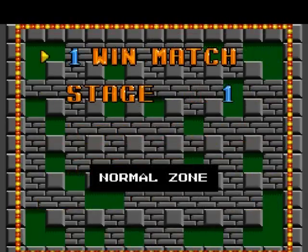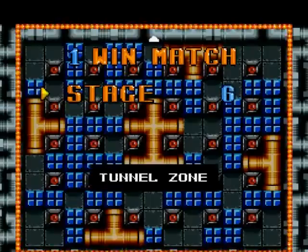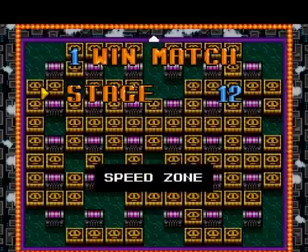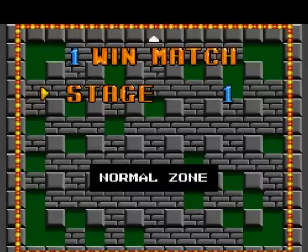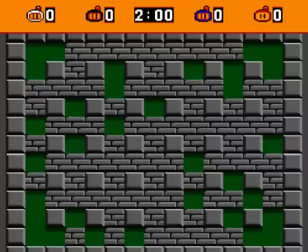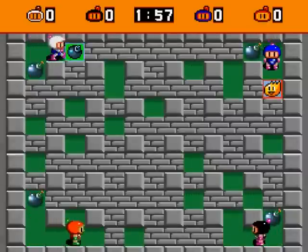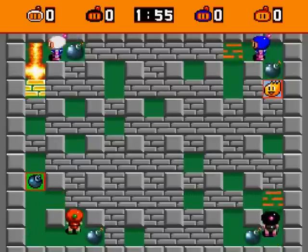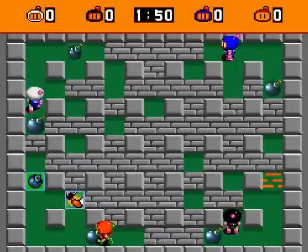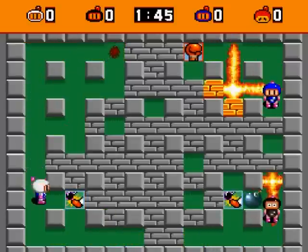There's a whole bunch of zones I'm going to be going through, but I'm going to play only one-win matches each, because otherwise it'll take me forever to play through all of these. So here we go — starting with the normal zone. The objective is to blast each other to oblivion. You start out with two firepower and one bomb in each one of these, except for certain special stages which I'll show you later.